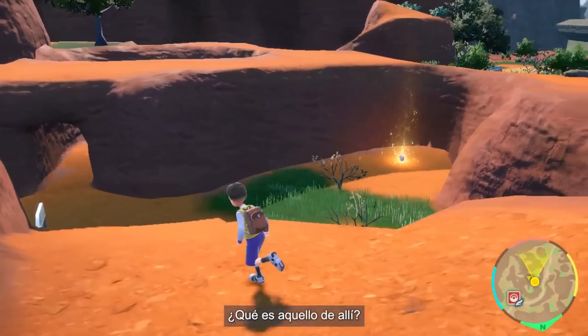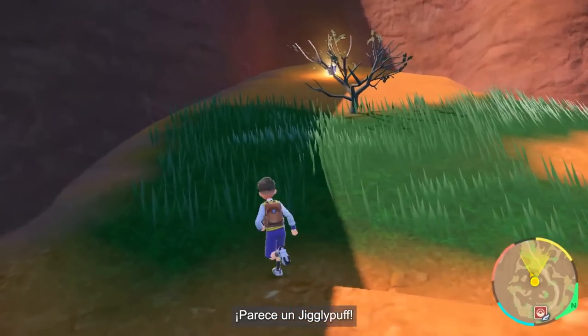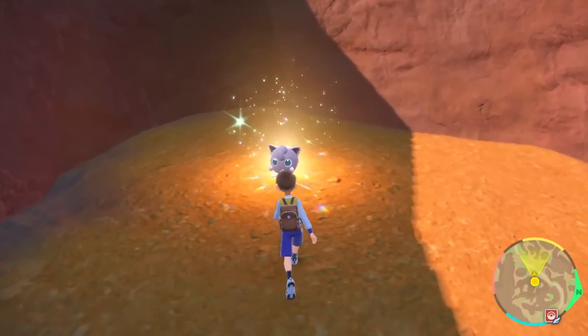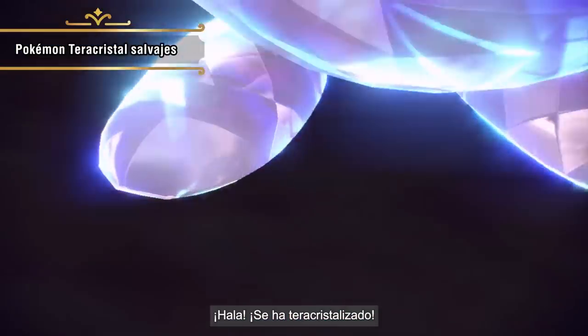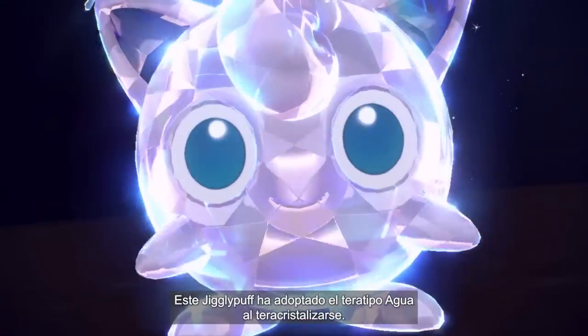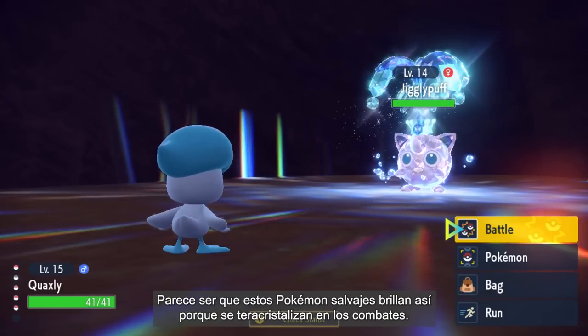What's that over there? Is that a glowing Pokémon? It seems to be a Jigglypuff — but why is it shining so bright? Better approach it slowly and start a battle. It Terastalized! Looks like this Jigglypuff has the Water-type for its Tera-type. Apparently, these sparkly wild Pokémon will Terastalize in battle.